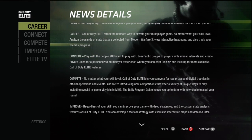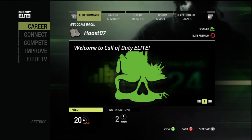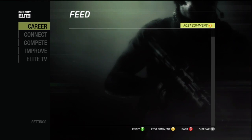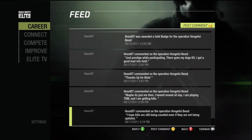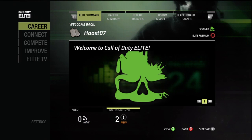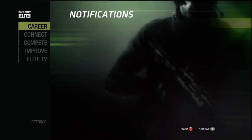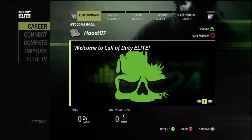Here's the news details of the day explaining a little more about the service. Here you can check your feed, which is the same feed that does appear on the web application as well. You can even use the Xbox keyboard to post a comment, as well as check your incoming notifications when friends add you to Leaderboard Tracker or people join your clans, etc.